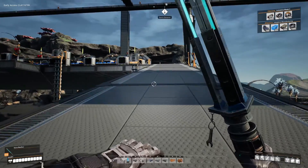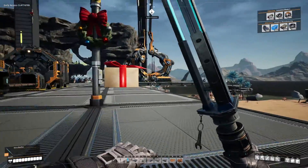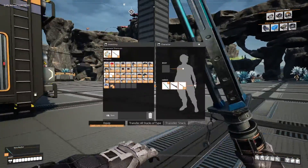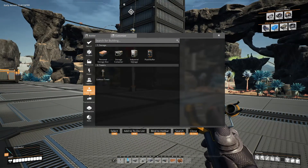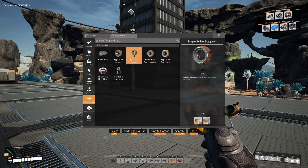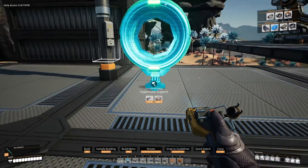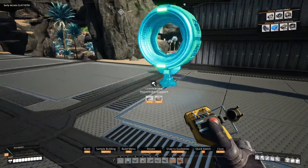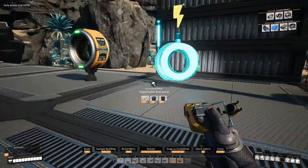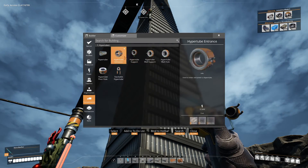This is just gonna be temporary — where we're facing it for right now — just so that we can get back and forth. Eventually we're gonna have a tube that goes out to our oil field, but for right now I want to make sure I got all the parts needed to make this. So we want to put one here, one here, put an entrance there. I want to see how far up we can do this — this is the wall support.